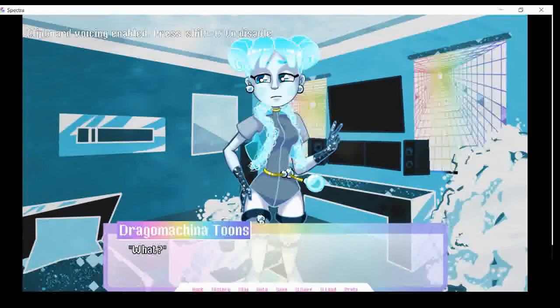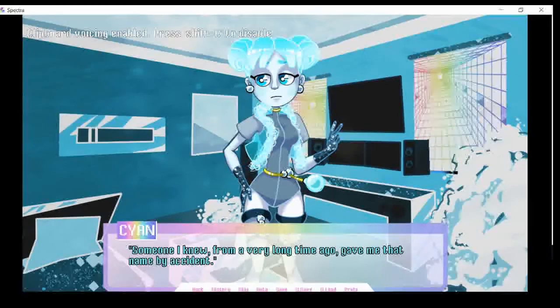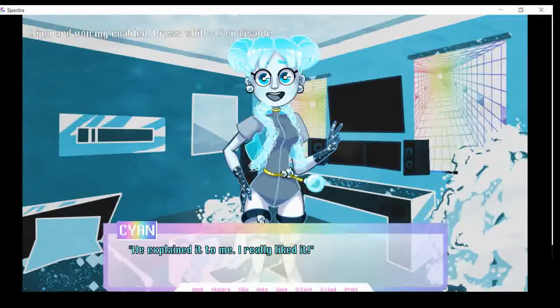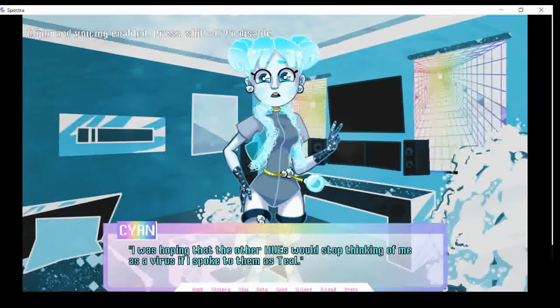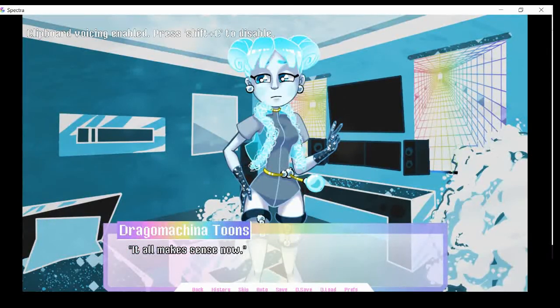I am also Cyan. When I was trying to get the other Teal to stop targeting me, I did it through chat. Someone I knew, from a very long time ago, gave me that name by accident. At that time, I didn't even know what that meant. He explained it to me. I really liked it. I was using it to conceal my identity. I was hoping that the other Teal would stop thinking of me as a virus if I spoke to them as Teal. It didn't work. It all makes sense now.